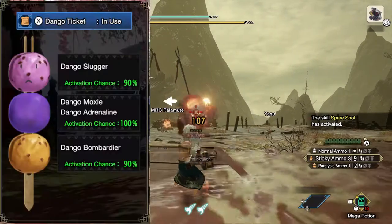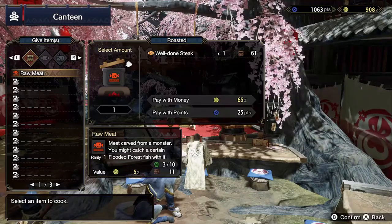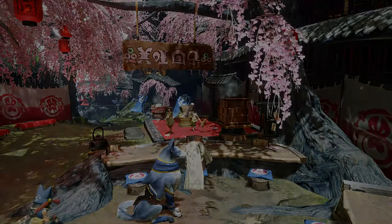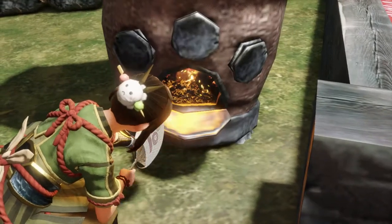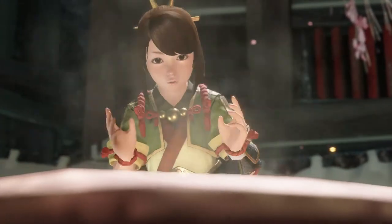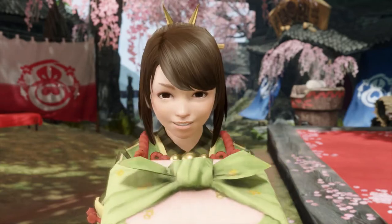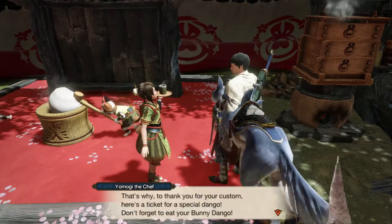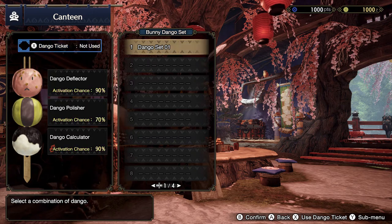Other helpful dongos include moxie, which will save you from a fatal blow if your health is above a certain indicator. Next is the motley mix — you may have wondered what exactly it is. Well, it's basically a trade-off: you give certain items to the canteen and in return receive new items. For example, giving some raw meat will get you well-done steak, and for every five items that you spend on a motley mix, Yomogi the chef will give you dango tickets, which increase the activation chance of your skills by 40%, thereby increasing the chance of the skills that you're looking for.